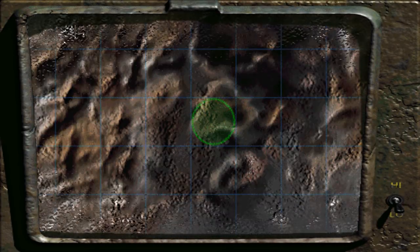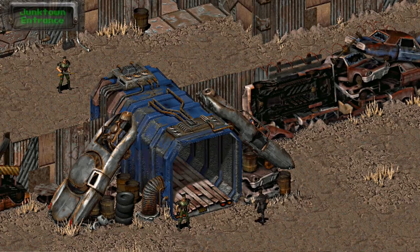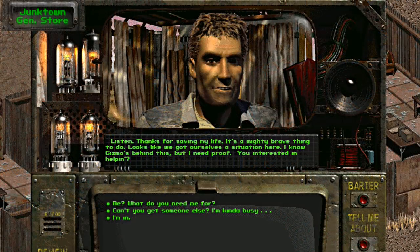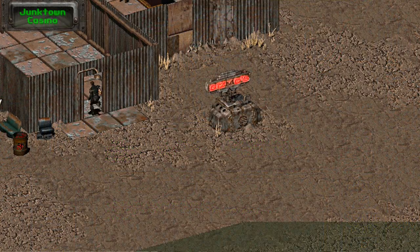The first one we're looking for, and easiest to acquire, is the nine millimeter Mauser. This one is found in Junktown at Gizmo's Casino, in the hands of the boss himself. After first introductions with Killian, the town mayor, you can then make a choice to ally with him in running Gizmo out of town. Do so and the nine millimeter Mauser will be on Gizmo's corpse. This gun is in both Fallout 1 and Fallout 2.